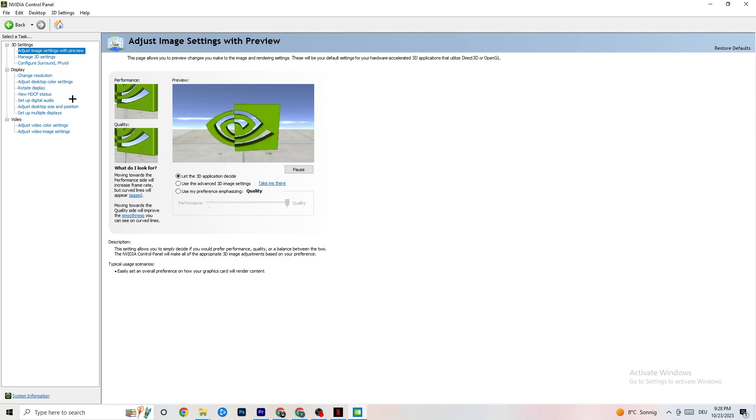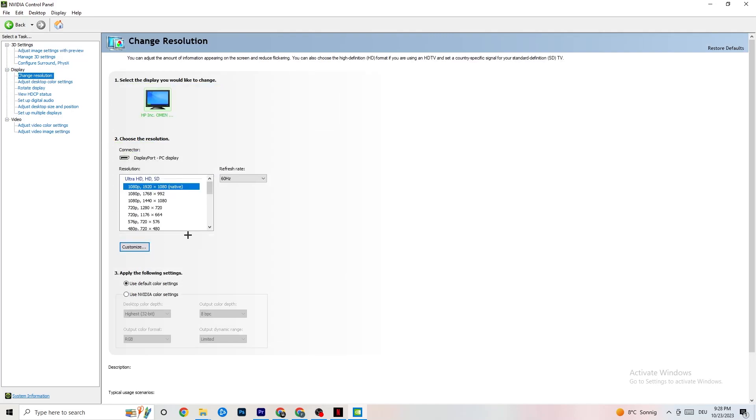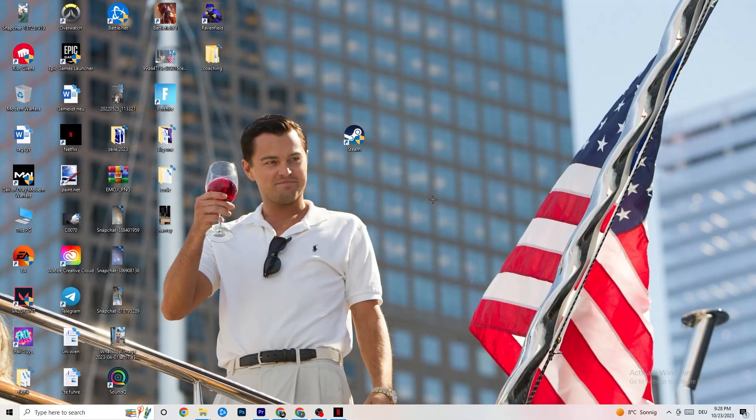Also in NVIDIA Control Panel, click on Display and then Change Resolution. Check that your monitor is set to the same resolution as your in-game resolution. For example, if your in-game resolution is 1920 by 1080, set this here to match using Customize, so your monitor and game resolutions are the same.